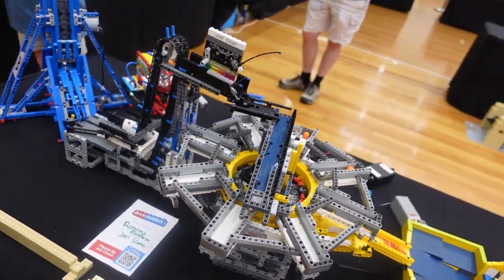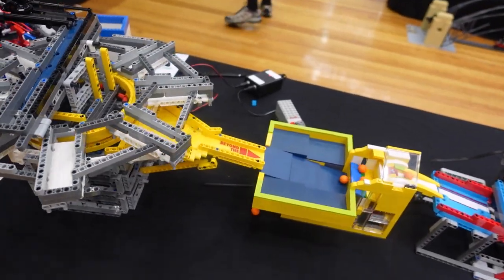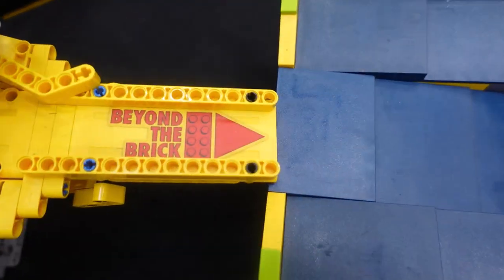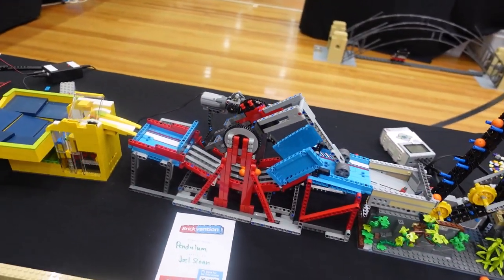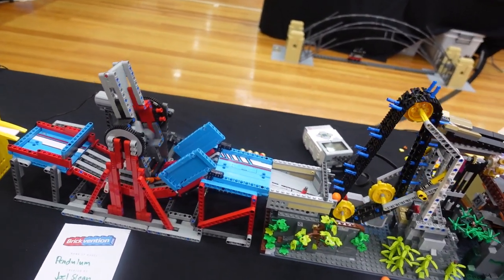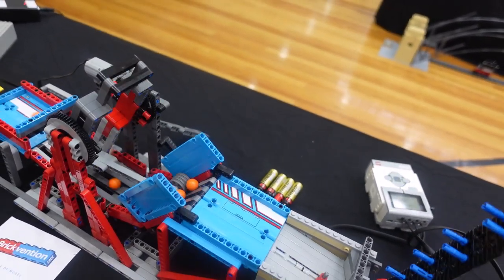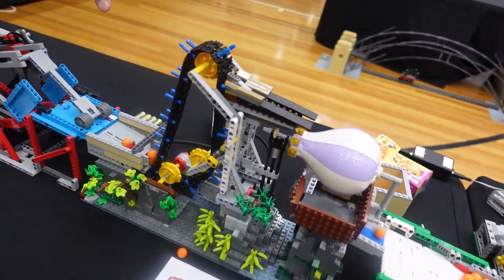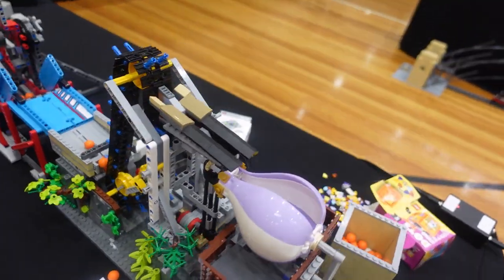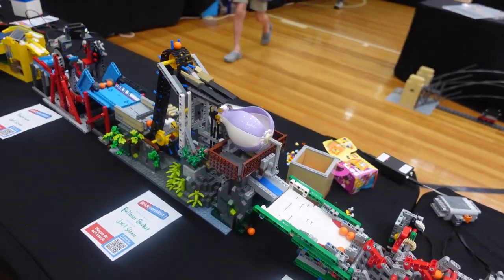Conveyor belts are a very common usage in great ball contraption — they're a very good easy starter and generally pretty reliable. Joel built this one: it was an original design and he's even made instructions for it that other people can also use. There's a bit of a slowdown on this section but balls are coming through. This one is running a Mindstorm system so it will count up a certain amount of balls into the balloon pieces and then rotate them around to release them.